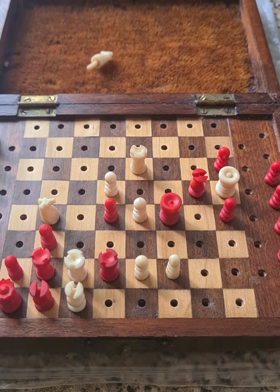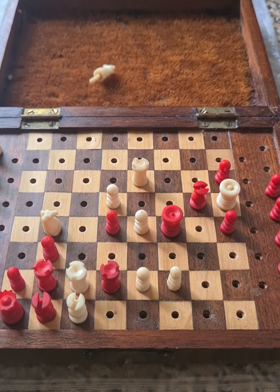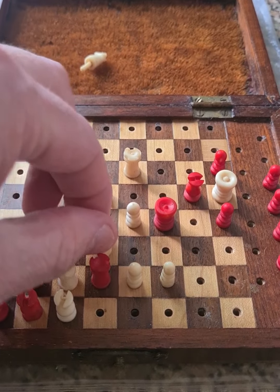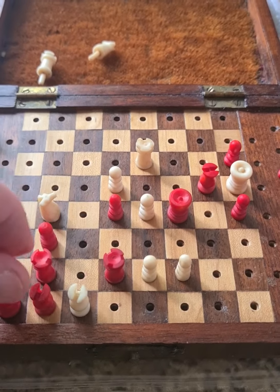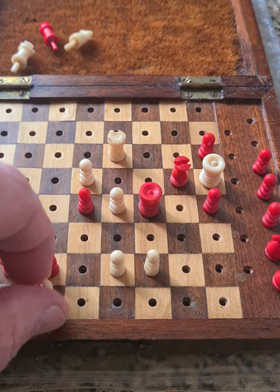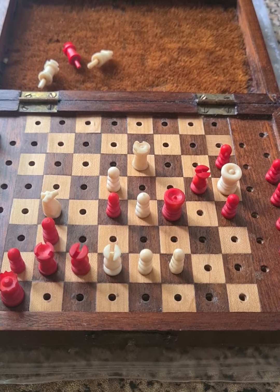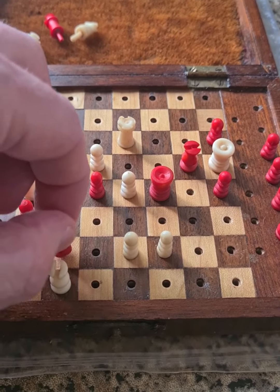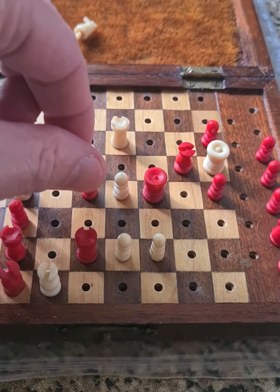Now then, what happens there? Well, you're threatening this, aren't you? Checkmate. You're taking full advantage of this being pinned. So if he takes here, like so, we now take advantage of the fact that he's blocking his rook — he could otherwise take there. And if you look at that position, that is checkmate. Good one, isn't it?